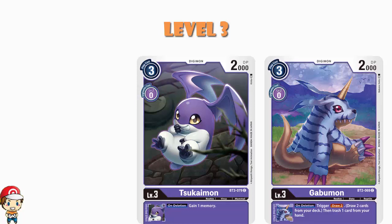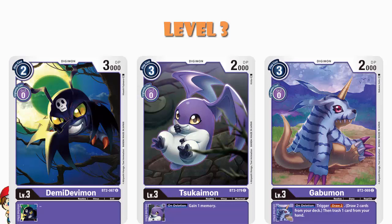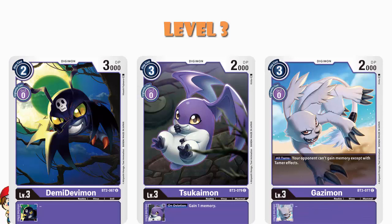We've got three copies of Demi Devimon — it's two cost to play normally, nothing else to it, but that's cheap. We expect to be paying three memory, so this is a level three you can get into play more cheaply, which is a good thing. We then have a single copy of Gazimon: it's three cost to play normally, but on any player's turn your opponent cannot gain memory except with Tamer effects. This is a card you're gonna see teched into a whole bunch of decks because it basically just shuts down many decks.